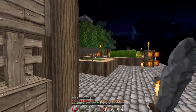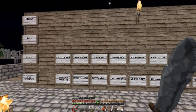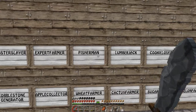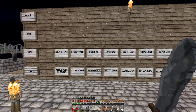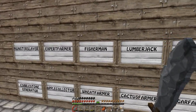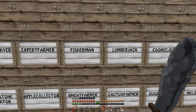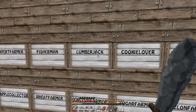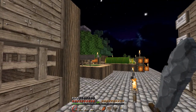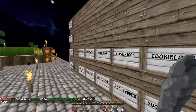Next episode I might start building a pool to fish in - maybe big enough in hopes that squids will spawn in it too, because I believe I will need some squid ink to do one stack of each colour wool for one of the challenges. We also have Lumberjack - which I believe is one stack of 64 of each of the four tree types that I have. Cookie Lover, Adept Builder, and The Homeowner.